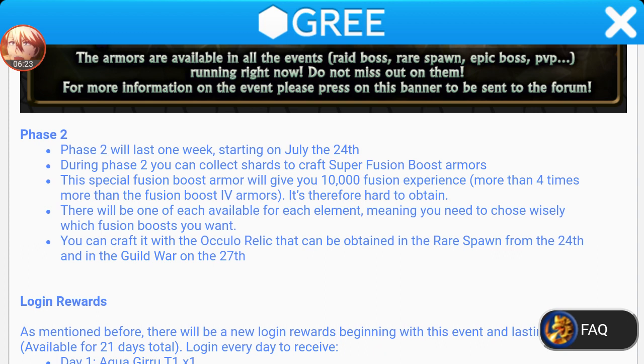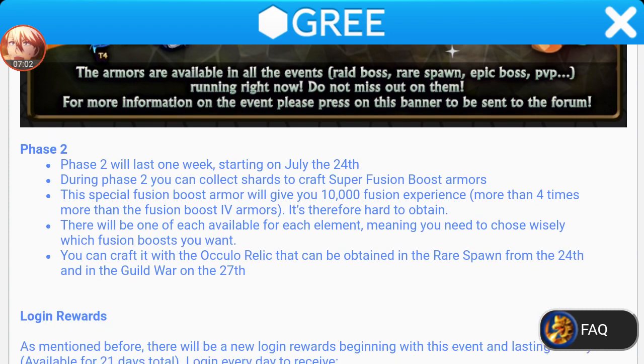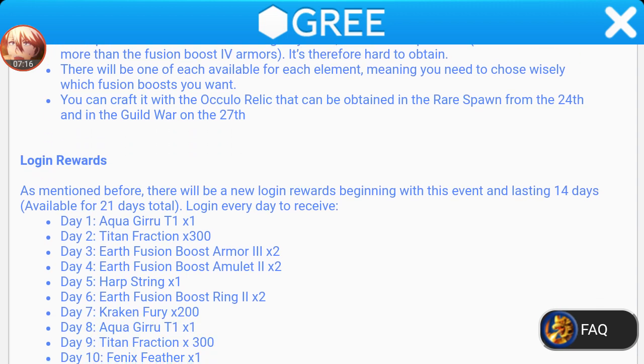Phase 2 will last one week starting on July 24th. During phase 2, you can collect shards to craft super fusion boost armors. This special fusion boost armor will give you 10,000 fusion experience — that's more than four times the regular fusion boost armor. It's harder to obtain, and there will be one of each available for each element, meaning you need to choose wisely which fusion boost you want. You can craft it with the Ocula Relic, which can be obtained from a rare spawn from the 24th and in guild war on the 27th.